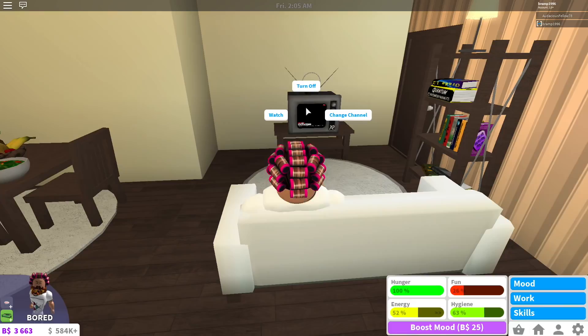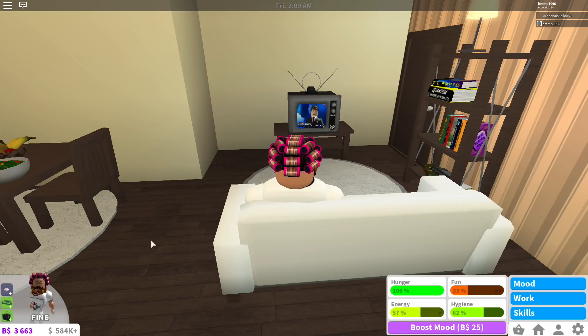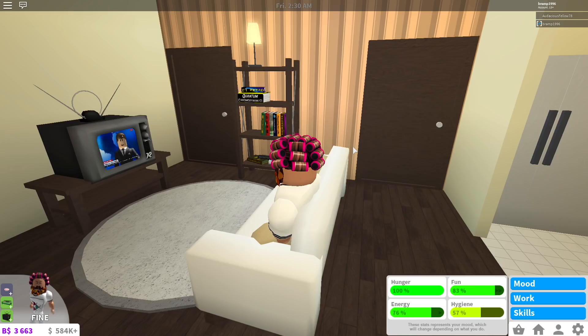Now I'm going to sit down, click the TV, watch — and that makes your fun go up. Because I'm sitting in a sofa you can see all your stats and how they affect you. I had a bland meal, so my fun is going down a little from that. But my fun is also going up because I'm watching TV. If you have a more expensive TV, your fun will go up quicker. You can also do that with computers by playing games or reading the news.